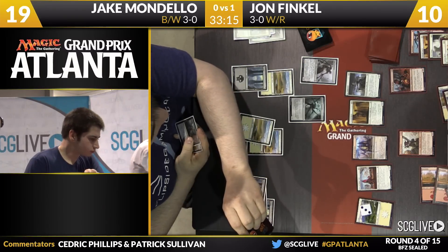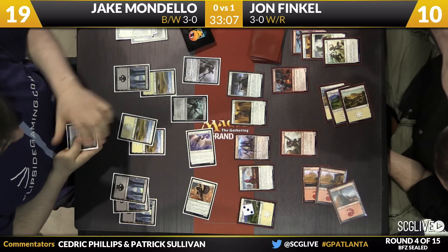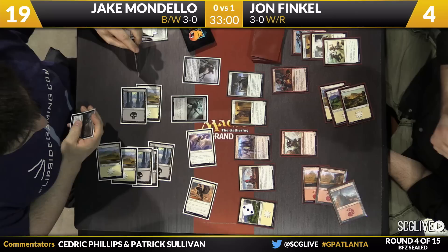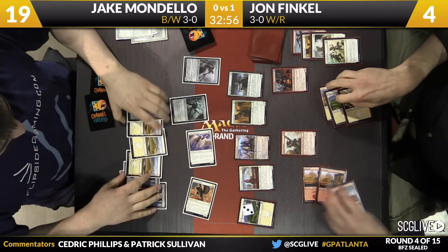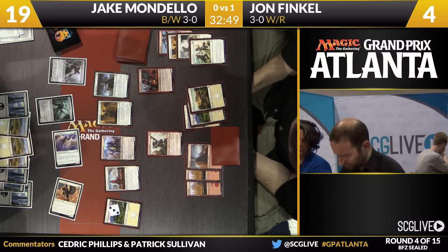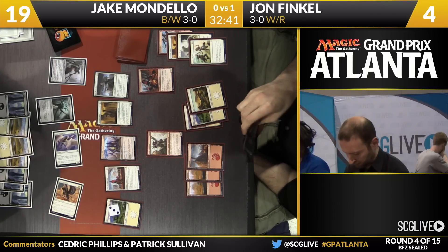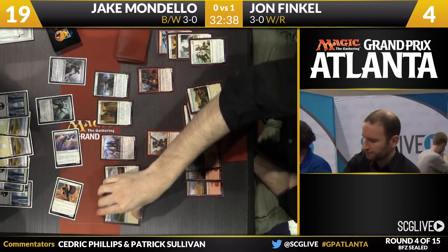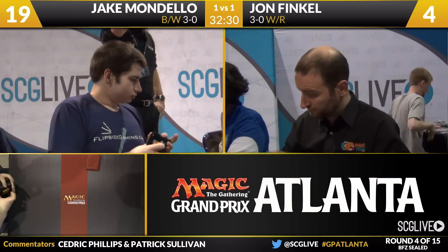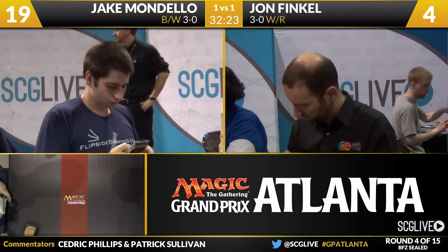I'd be a little surprised if Mondello were to die next turn. He's going to come across for six, put Finkel down to four. Five mana here for Mondello — make it seven. He's just going to pass the turn back. I think Mondello's last card in hand is Rising Miasma, and he just doesn't want to show it. He's got Finkel covered in the air most likely, and he does not want to show that kind of sweeper — that can really catch him off guard. Jake Mondello able to tie things up against John Finkel.